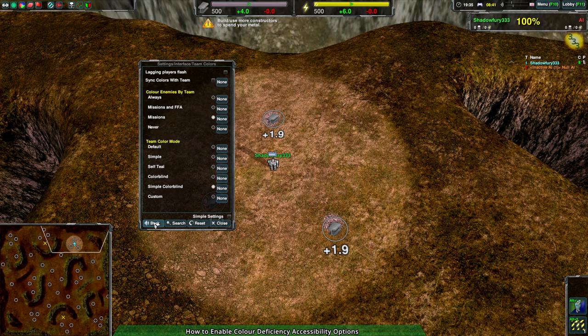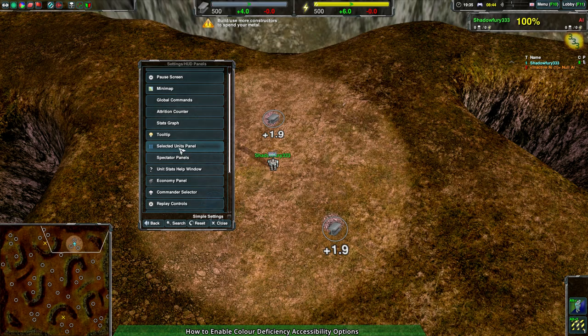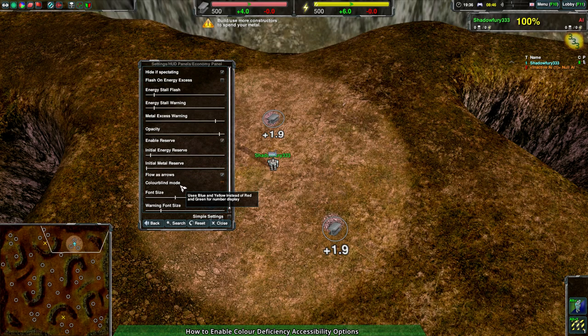The next setting is under Settings > HUD Panels > Economy Panel. Colorblind mode will change the indicators for your resources from green for plus gross income and red for minus gross spending, to yellow for plus gross income and blue for minus gross spending.